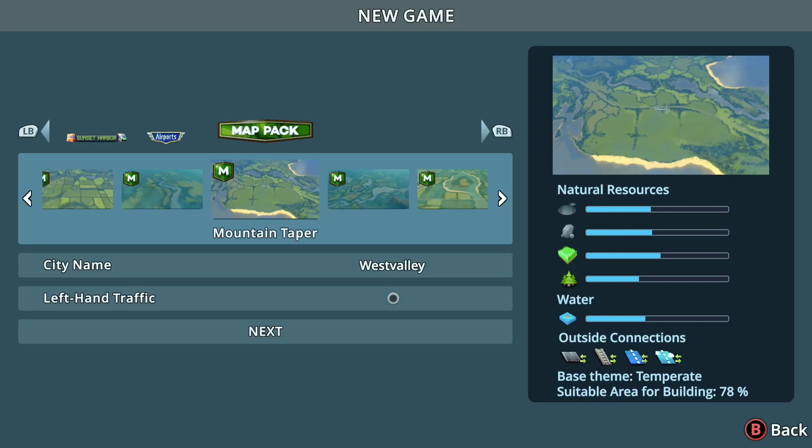Hello and welcome to another episode of Decoy Place. Today we're going to kick off a new city in City Skylines. I reached out to a couple of friends and asked what would be a good map to start off with, and they said Mountain Tapper.